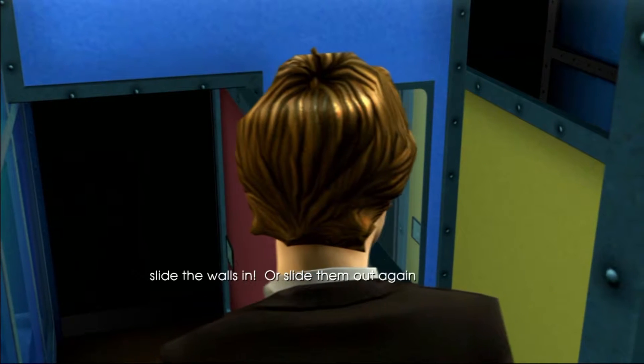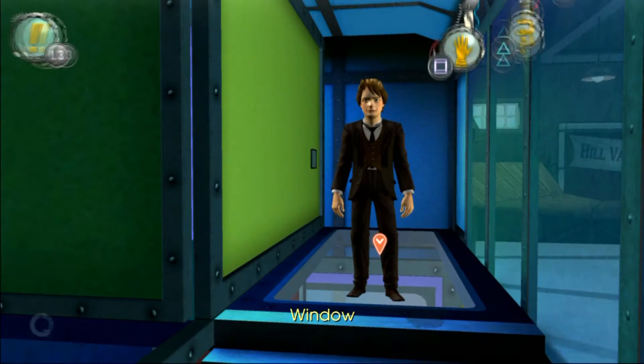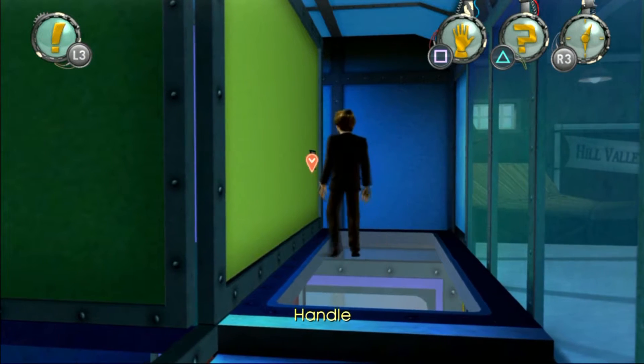Once you have walked into the glass house turnstile and have control of Marty, you cannot go downstairs right away since this will cause the trophy or achievement not to pop up.